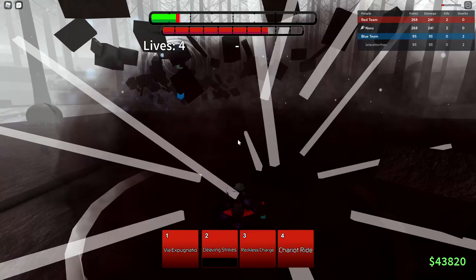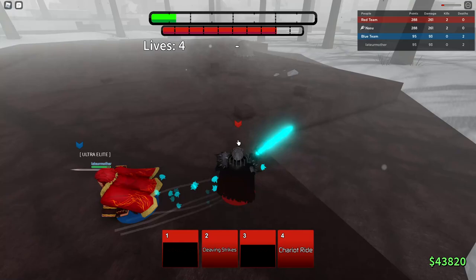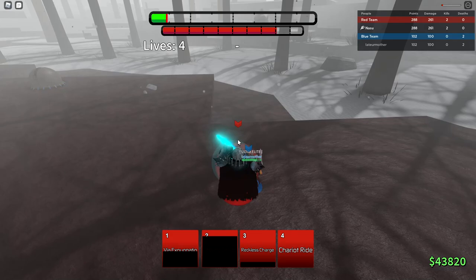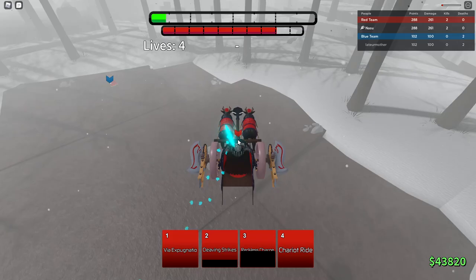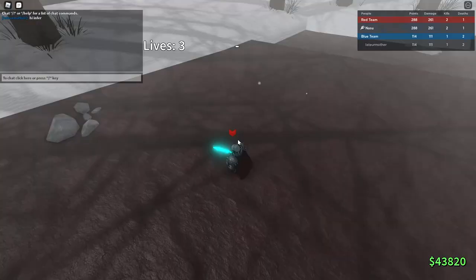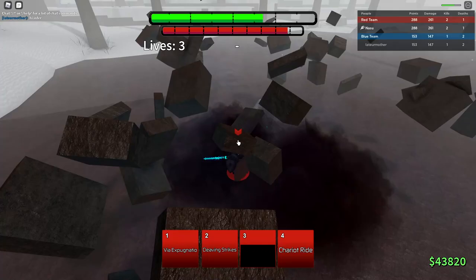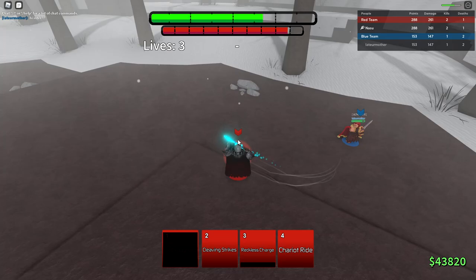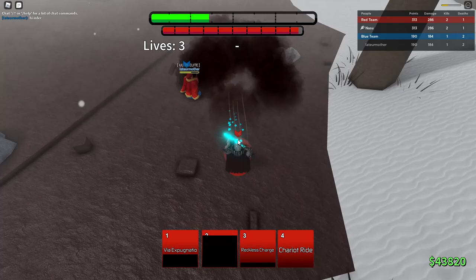I used Chariot Ride to jump and block. He missed anyway. He's gonna try something — I can block out of that. Reckless Charge — I missed. I'm gonna Chariot Ride. The craziest part is you can use Chariot Ride and just wait for your cooldowns while up there — it's really stupid but it's a strat. I died — first death, but we can just awaken and kill this guy. I kind of missed the Cleaving Strikes. He's just sitting in the air. I just need one M1 combo.